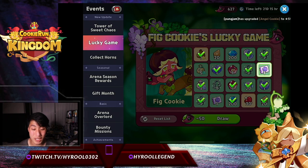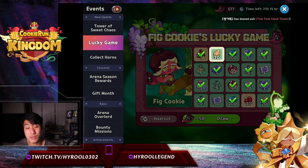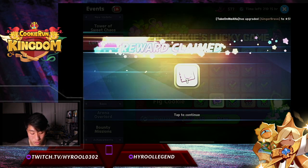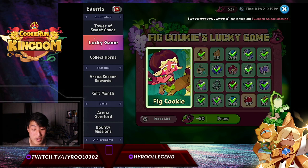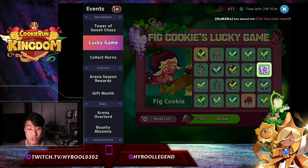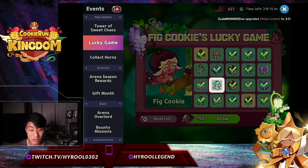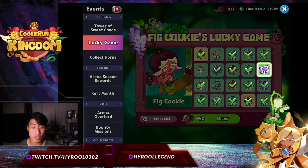Looks like my gacha luck is way better than this lucky game. We got 400 crystals — I'll take all the crystals I can get. So far not looking very good. We got some treasure tickets, and we did get the enchanted robe from our 250 treasure gacha. I'll be testing pastry cookie with the enchanted robe and Mint Choco on the same team to see how that runs, so keep an eye out for that if you're interested in using pastry with the enchanted robe.